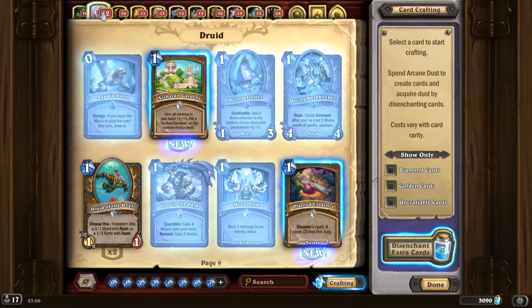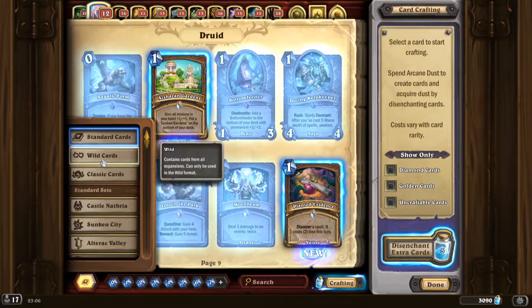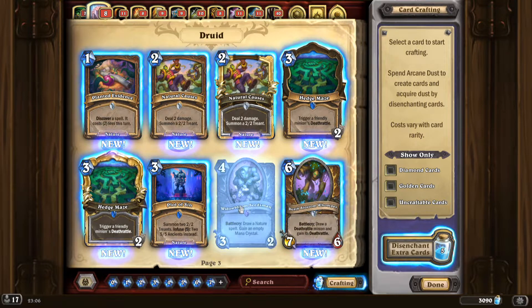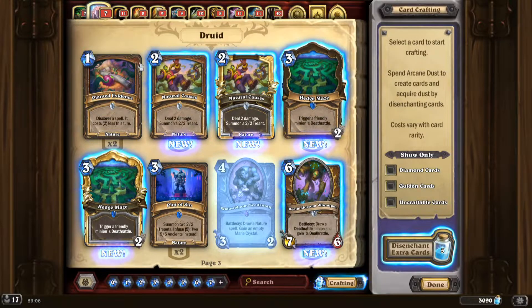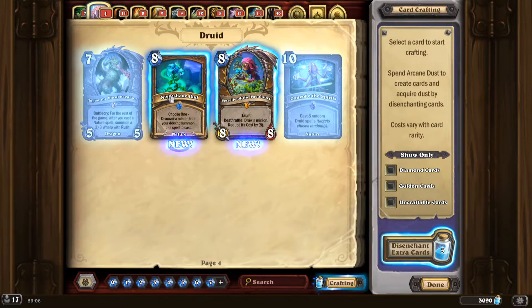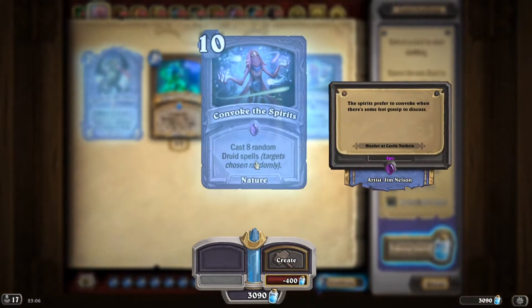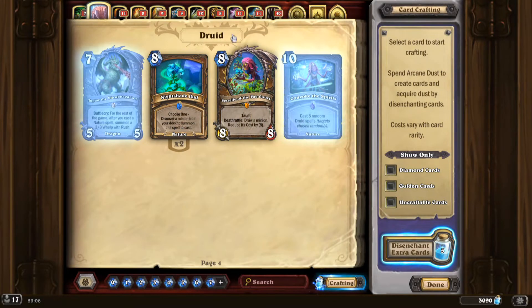Let's see what we got for Druid. 'Omnicastle Nafria': a dragon — for the rest of the game, after you cast an initial spell, summon a 3/3 Whelp with rush. 'Convoke the Spirits': cast 8 random Druid spells.